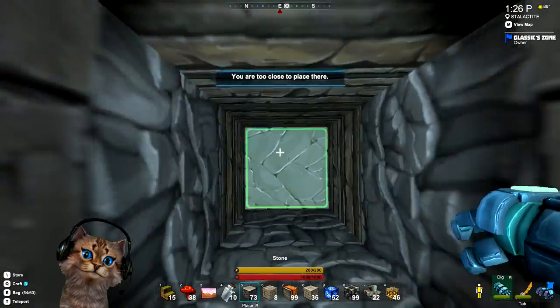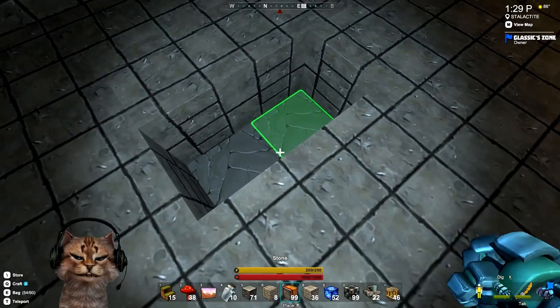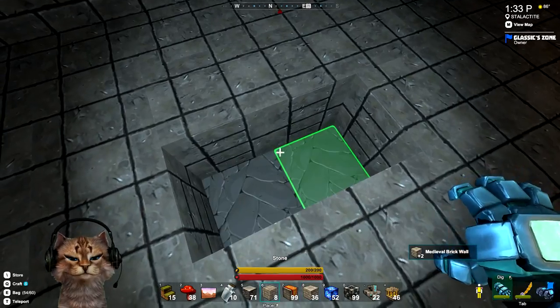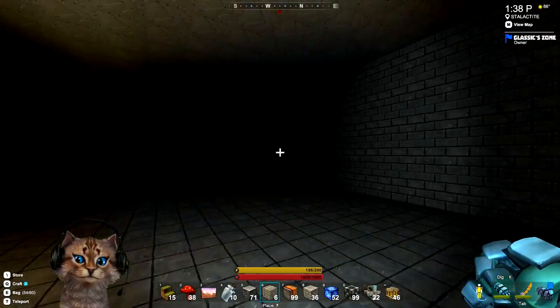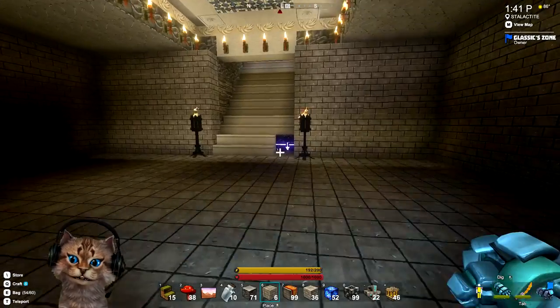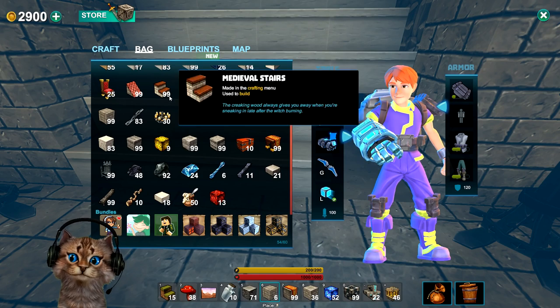Let's drop some more blocks in there. All right, so this gives a general idea of how this room is going to be. It's going to be a good size and nice and symmetrical. I'm thinking I'm going to try these steps here.